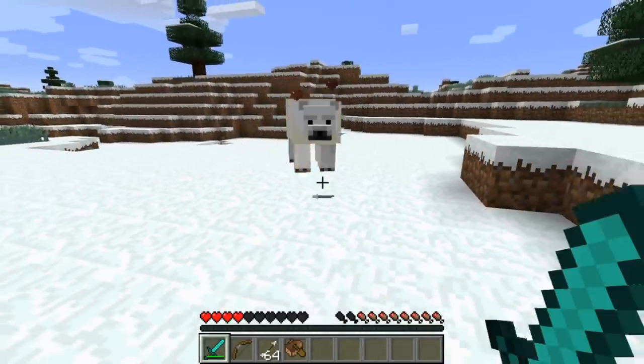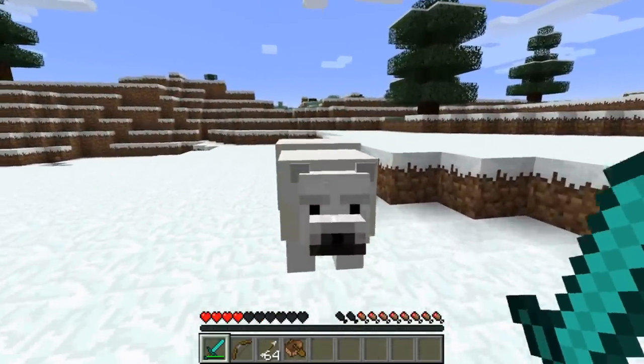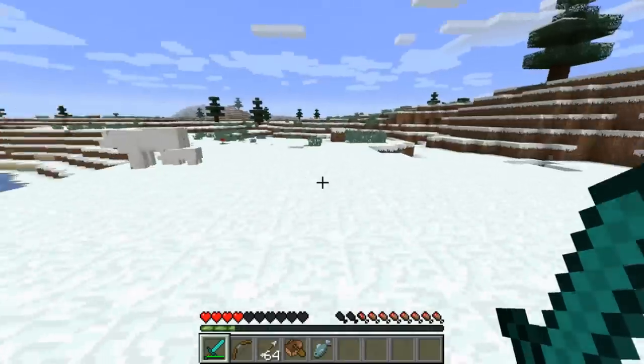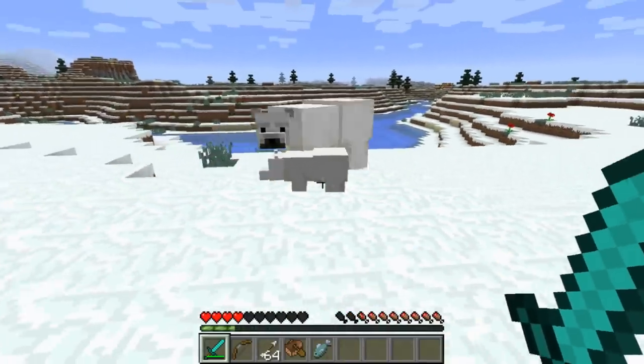So you have to sort of run away from them. They drop fish when killed. Also, if there's a cub nearby, they'll also become aggressive - if you get a little too close, he starts to come after you.